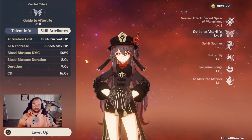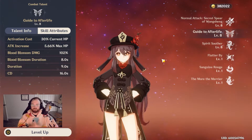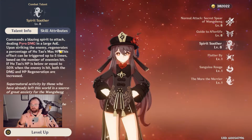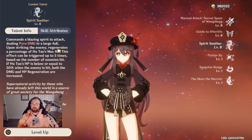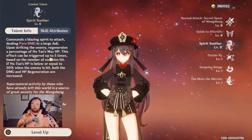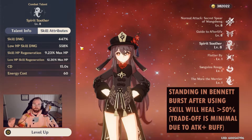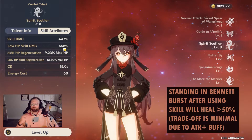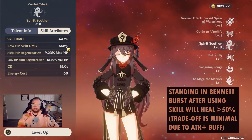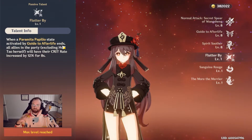Blood blossom deals pyro damage every 4 seconds and lasts about 8 seconds. The cooldown for Guide to Afterlife is only 16 seconds, so there's just a 7-second gap — just enough time for a rotation before using it again. Her burst, Spirit Soother, is a large AOE that regenerates HP based on how many enemies are hit, up to 5 enemies. If her HP is at or below 50%, it deals even more damage. The goal is always to keep her under 50% HP for both weapon and talent bonuses.